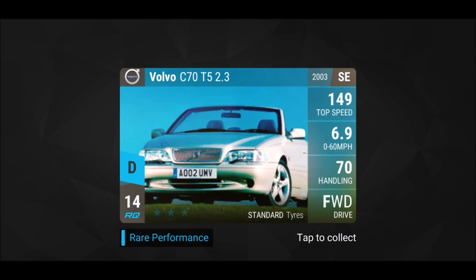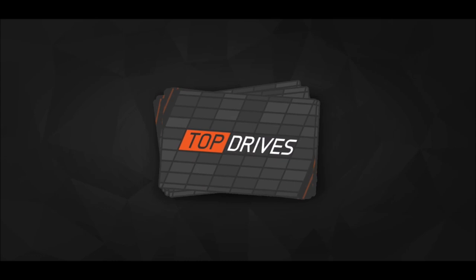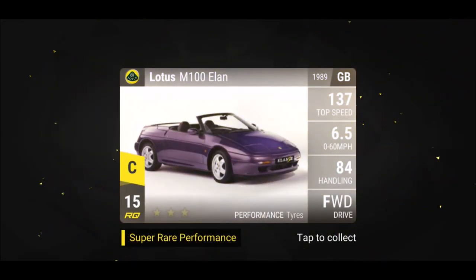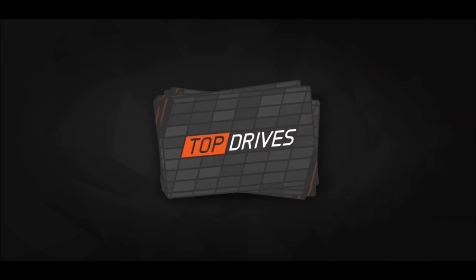Let's see — it should start now with super rare. Ladies and gentlemen, the first super rare of the day: a Lotus M100 Elan! I already have one and I'm building it up — I want to see how it performs. 15 RQ, starts with 84 handling, which is pretty nice. It's not gonna hurt.